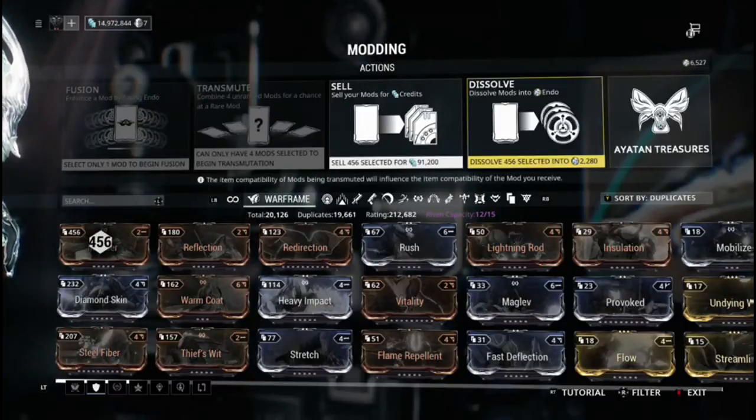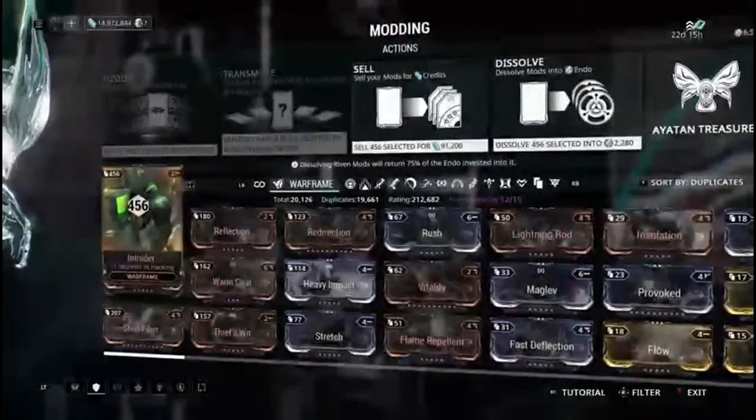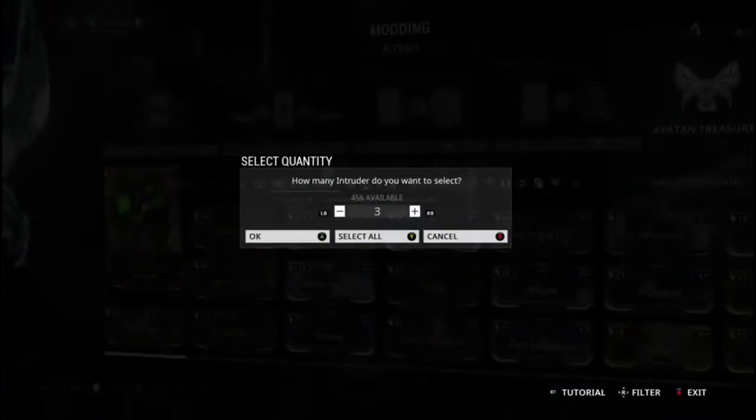What you can do however is dissolve them into endo. Again, I don't feel like it gives you very much endo, but endo is far more useful because endo is much harder to farm and is also a crucial tool for improving your mods.